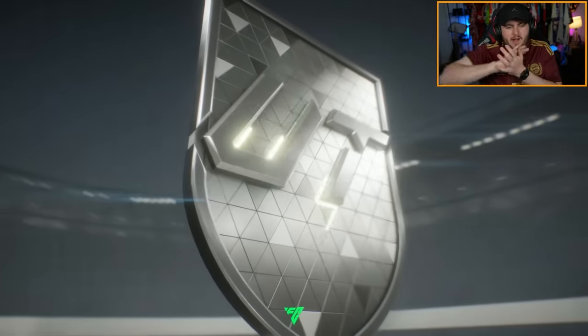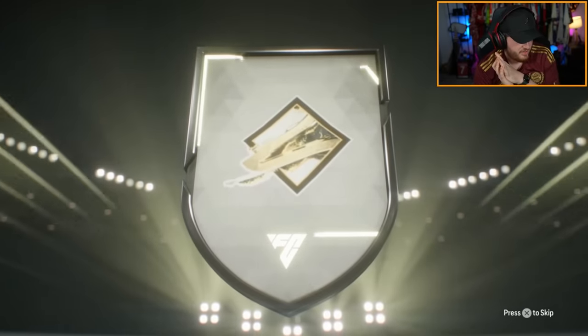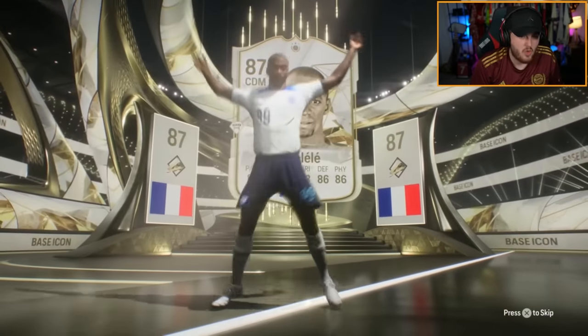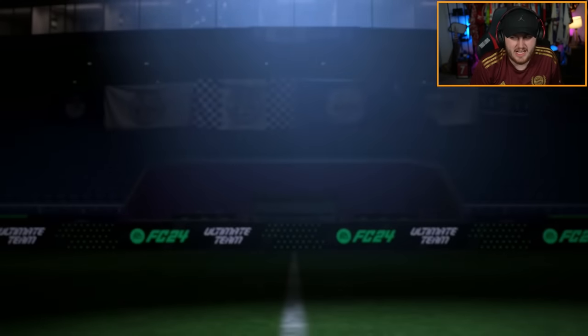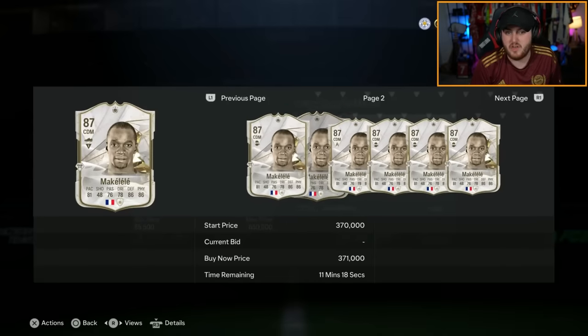Jack's icon pack next. French CDM could be good. I think this could be decent. Makelele — that's not bad, not bad at all. I don't think he's worth as much as he should be because I think the Max 89 pack actually dropped the price of this card by quite a bit, but it's really not that bad a card. Still about 300k. Does an absolute job in midfield. You take that.